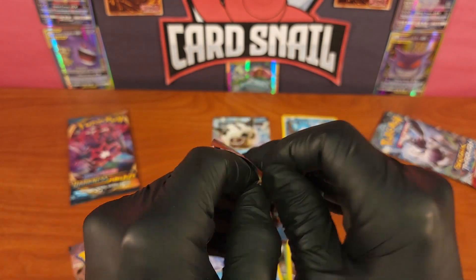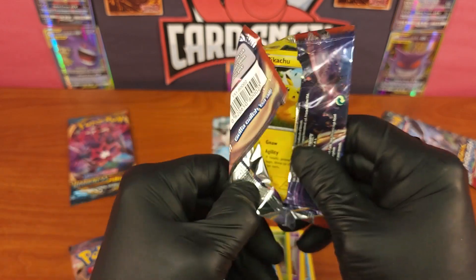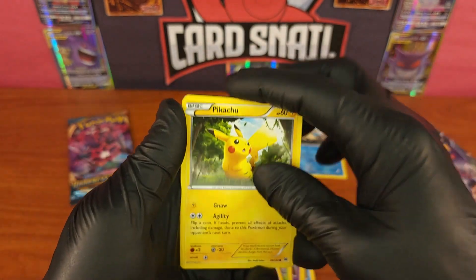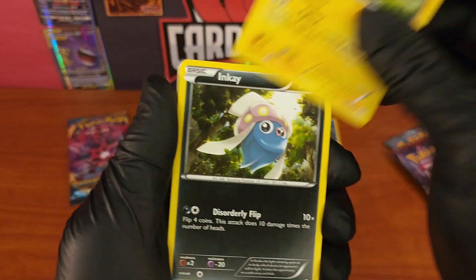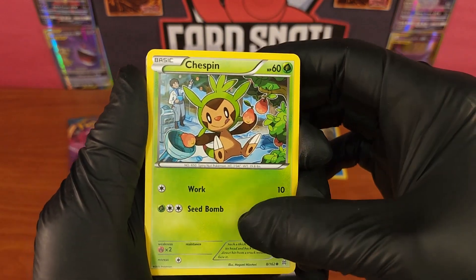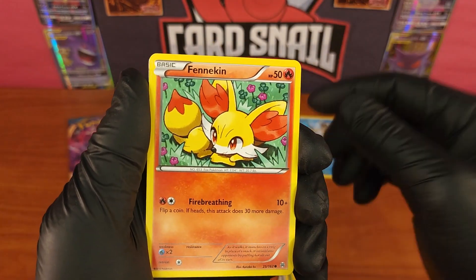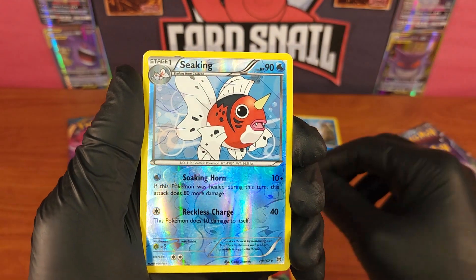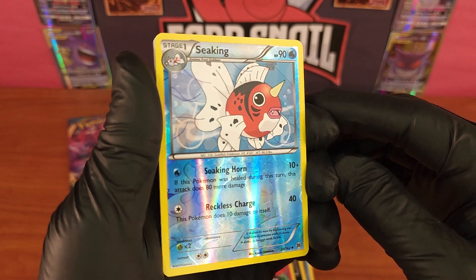Opening the second pack with the Pikachu card — I'm a huge fan of Pikachu like every self-respecting human being is, and that is a great first card to see. Next we have Chespin, then Doduo again — that Doduo delivery truck guy — and Fennekin, really nice, one of the cute Pokémon.